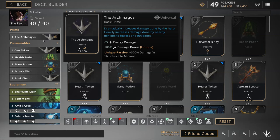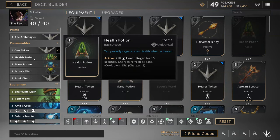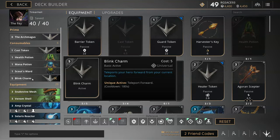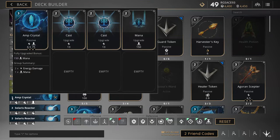Throw in your double cast token - yes, I finally got those - a health potion, mana potion, Scout's Ward and Blink Charm. Blink Charm is there if you're having trouble dealing with ganks. I don't really get it too often, but if the enemy team has two fighters like Chimera and Grux, Blink Charm will definitely save you a lot especially in the early game. Add in an Amp Crystal with 2 casts and a mana, which will give you a decent sized mana pool at 60 card points.